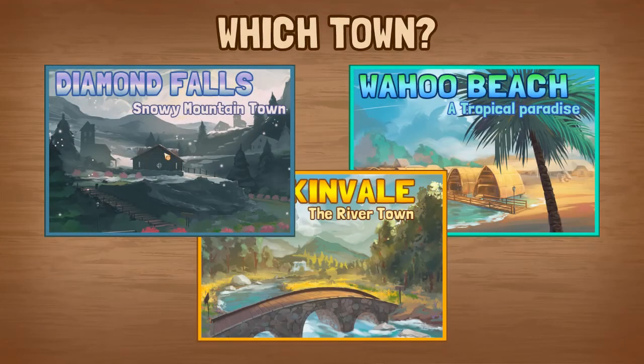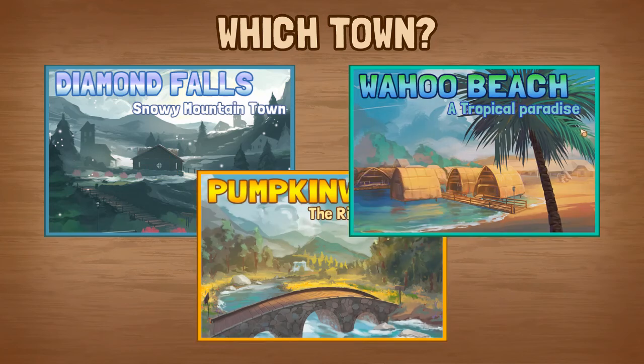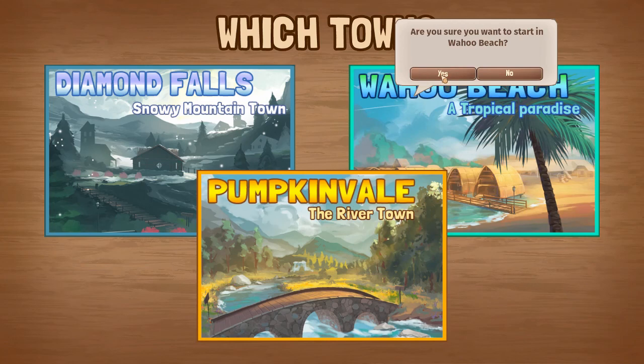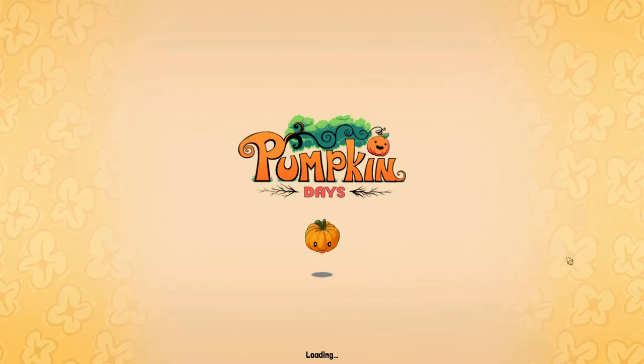Now we've got a choice of where we want to base ourselves. You've got Diamond Falls — a snowy mountain town, Pumpkin Veil — the river town which is where most people start, and Wahoo Beach — a tropical paradise. As you've probably guessed from the summer birthday and ice cream theme, we're going to Wahoo Beach! Hope you've enjoyed today's episode — please don't forget to like, comment, and subscribe. See you in the next one, from Soft Kitty 99 — goodbye and happy gaming!